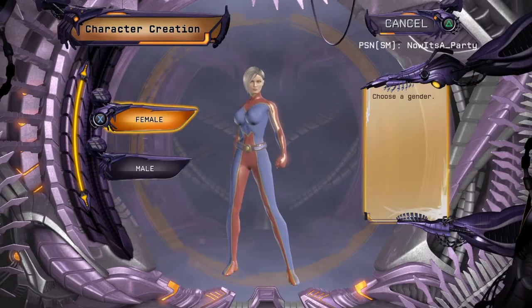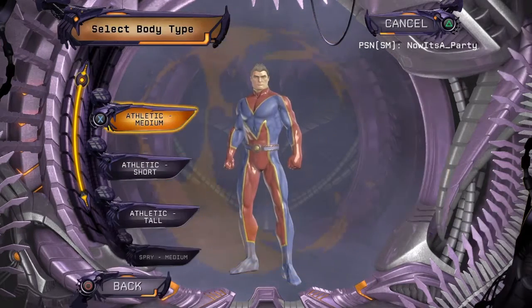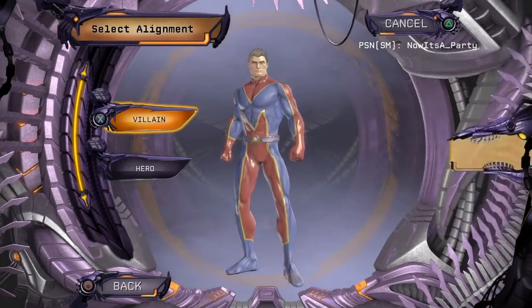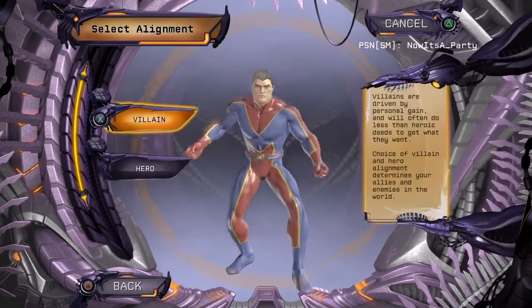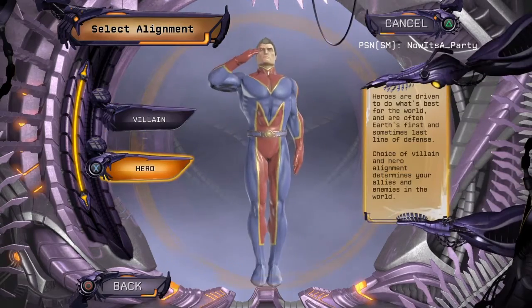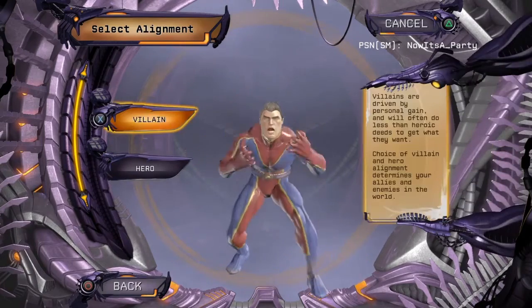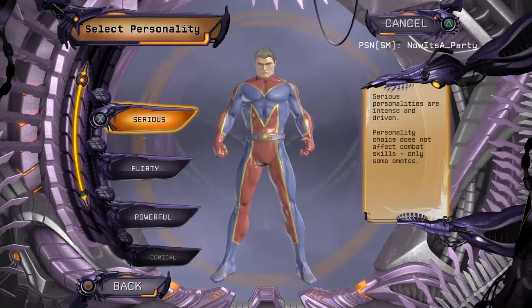So let's make Rick Flag. We're gonna go with Athletic Medium, Custom. Now Hero or Villain — he's kinda like an anti-hero, so you can really do whichever one you want to. It's really just more of your personal preference, cause he's more like an anti-hero. I'll just go with Villain for the sake of the video, but you can really do whichever one you want — it doesn't really matter.